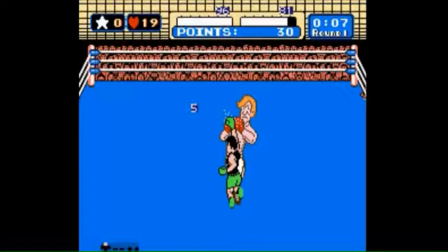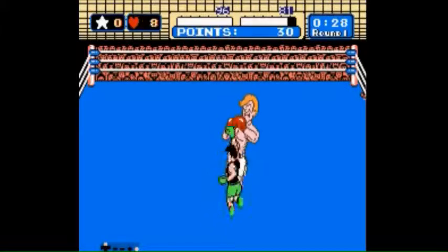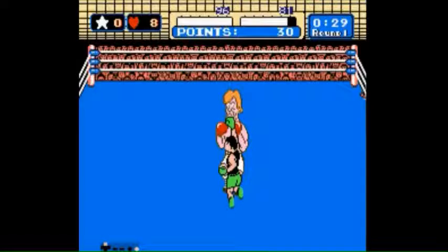I'm going to do that 22 times, but you don't need to count all 22. Just look at the heart count in the top left — it starts at eight. When that heart count reaches two, in the 22 2 and 2 strat, that means you have one more face punch to throw before he backs up. He's going to back up as that last face punch goes off.